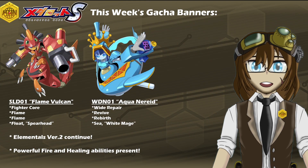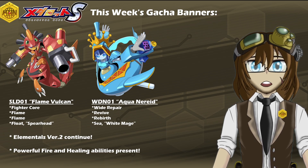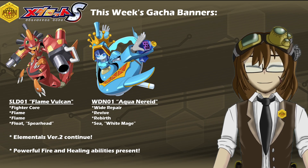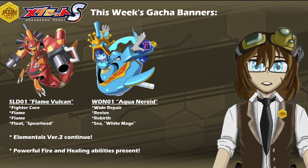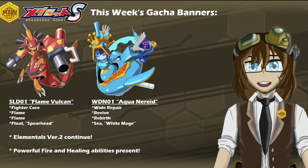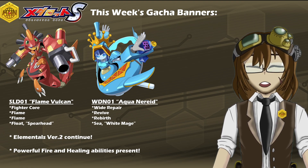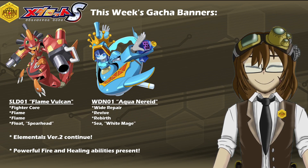Starting that lineup of course are the new models as you see here, and that lineup is SLD-01 Flame Vulcan, with a kit of Fighter Core, Double Flame, Float Legs, and the leg ability of Spearhead. It's also worth noting that this is the first instance of Fighter Core on a female, which will be a really nice addition to anyone trying to make use of mono female teams with melee based parts. So even for that reason alone, Flame Vulcan is going to be a very invaluable ally.